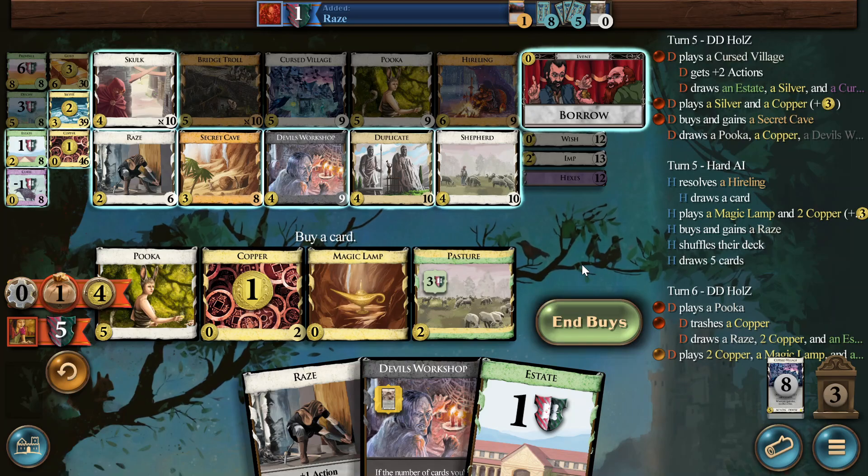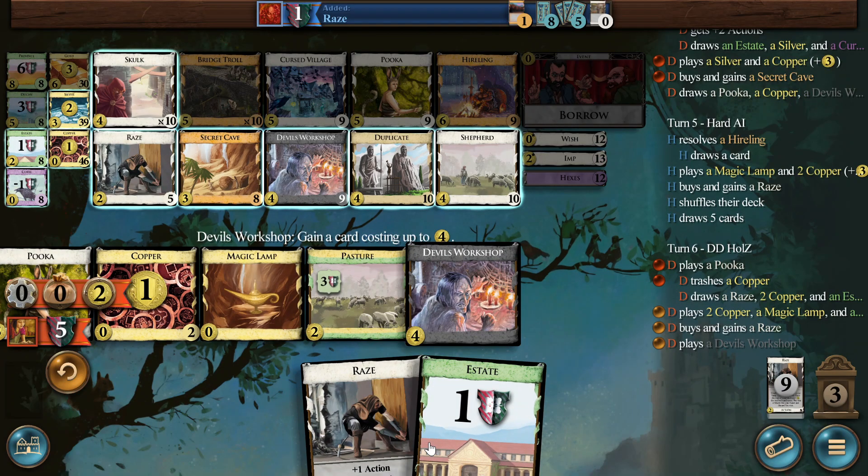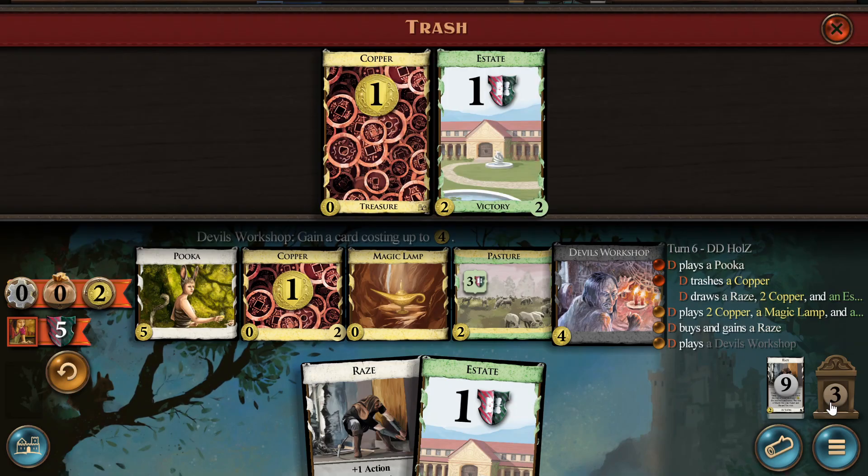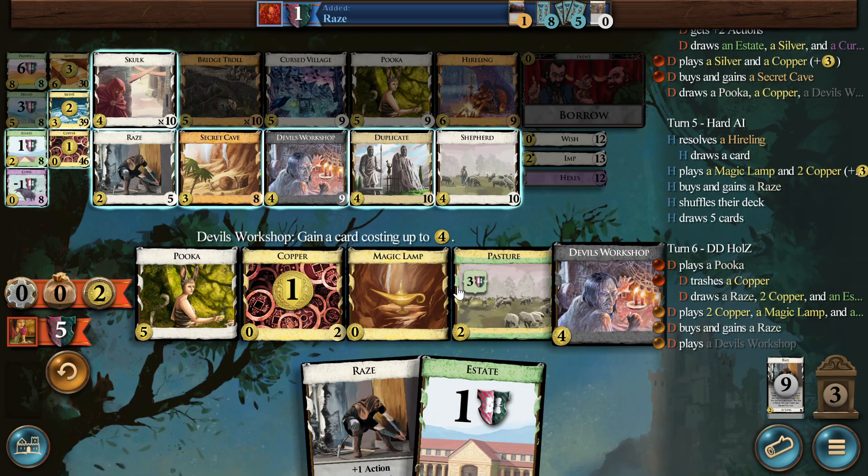I'm starting to regret my Devil's Workshop choice. I think we just get another race. It could be a Shepherd or something, but I just don't think it's very viable. We get into a clean shuffle. We haven't trashed any... Because if we draw the Shepherd dead, then we are dead. Literally.